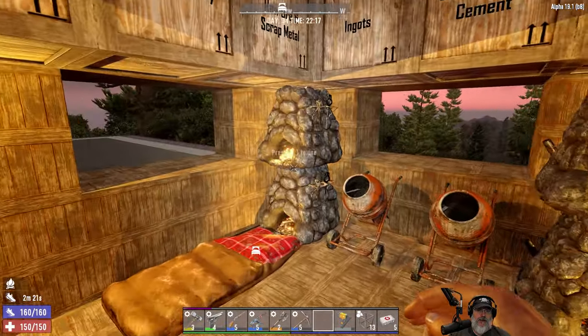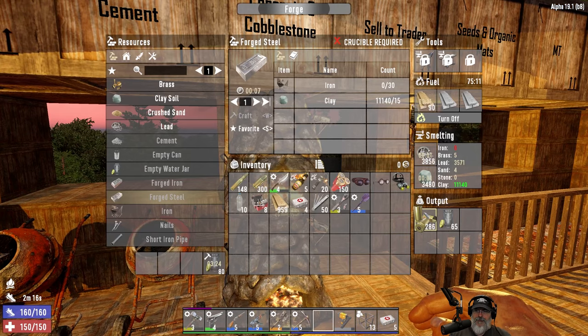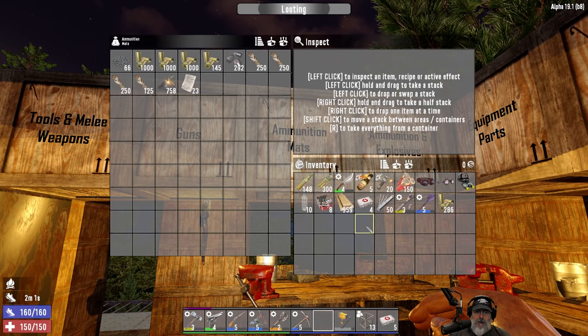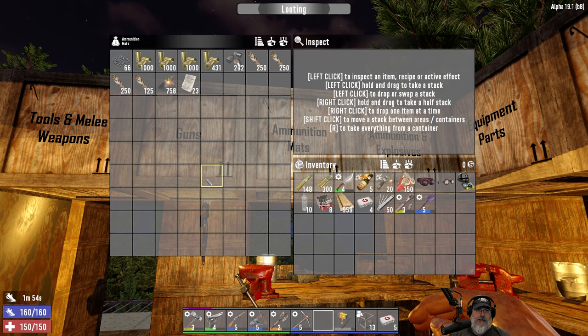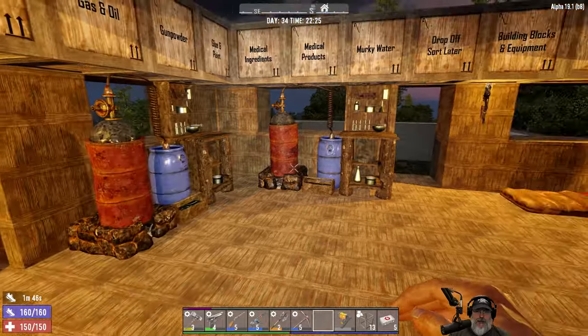We've got cement making, iron smelting, and bullets being crafted. I'm also doing some more jars because I had to make a bunch of glue. We're waiting for this lead to smelt and then we're gonna make a bunch of buckshot and bullets. We have a really good supply of bullet casings right now — over 3,000. So we're doing really good with that stuff too.